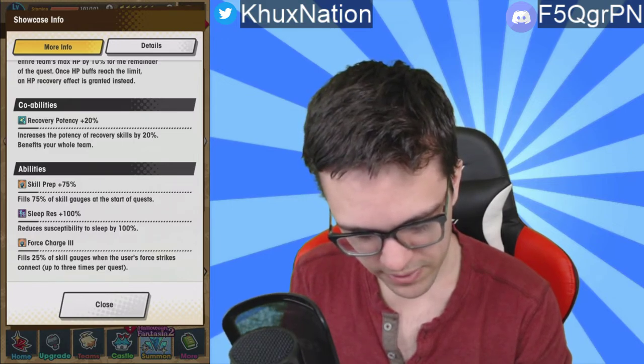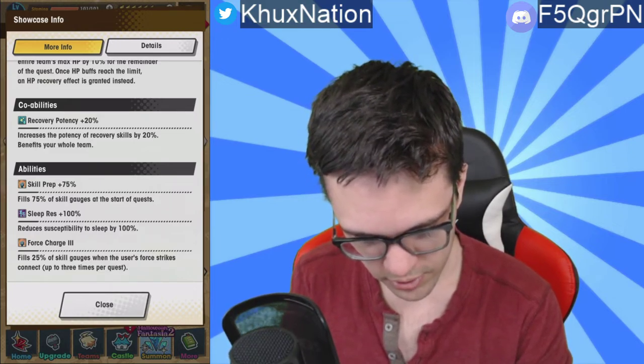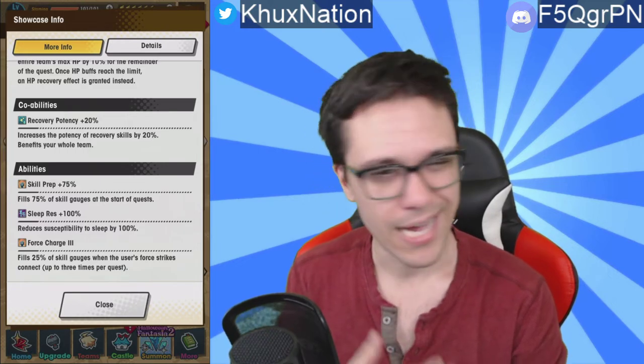Straight off the bat, Lowen is already the best healing unit in the game — he just absolutely takes the cake over Aileen, who is already really good on her own. His co-ability is recovery potency plus 20, which I think is the same as Aileen's. Passive abilities include skill prep 75 — decent though I was never a big fan of skill prep — 100 sleep resistance standard, and Force Charge 3: fills 25 percent of skill gauges when the user's four-hit combo connects, up to three times per quest.